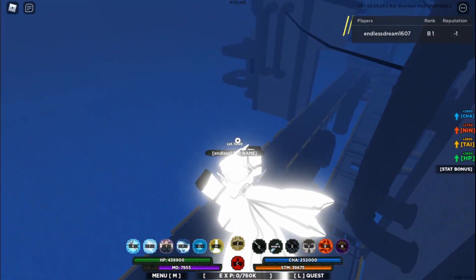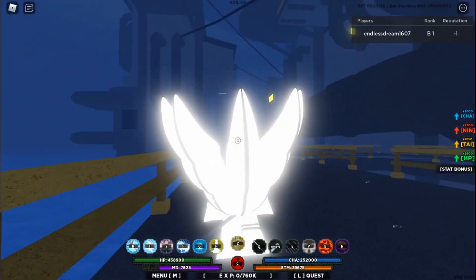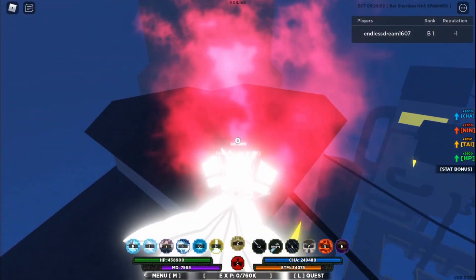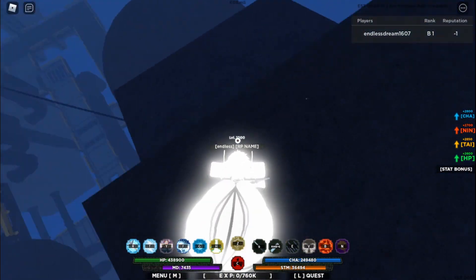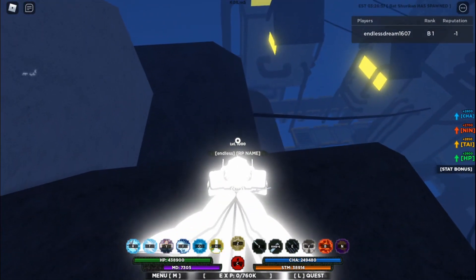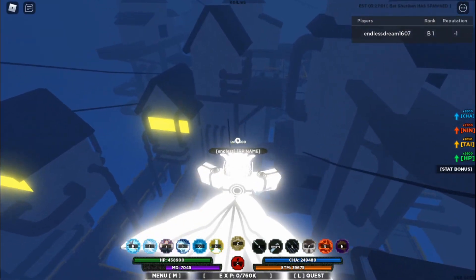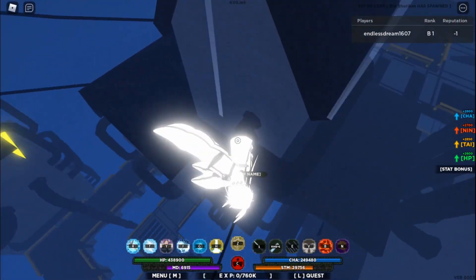First thing you want to do when you go to the rain village is get on top of somewhere high. Now look for the edge of the map — you see buildings like these? That's where the batarang will spawn. Not this one in particular, but it's on one of these. We're going to go across to the other building that looks similar to this one right there, and that's where the batarang should be.